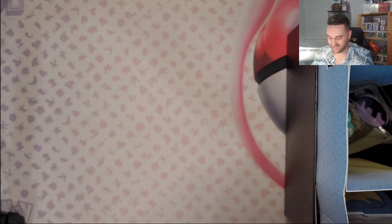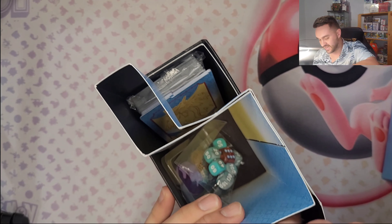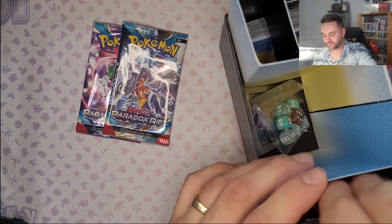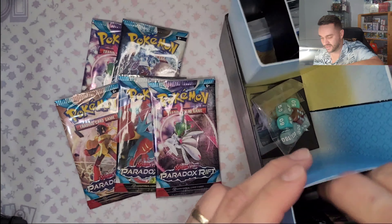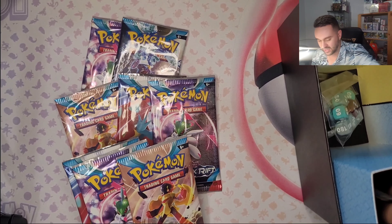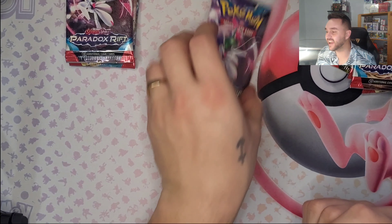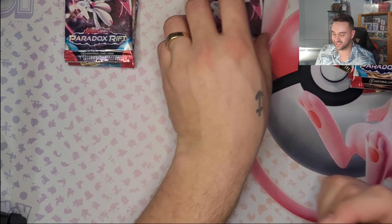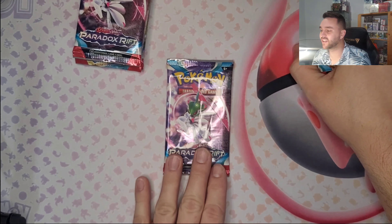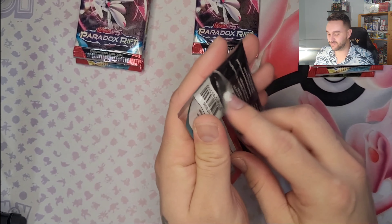We get some dividers - that's gonna stay in! And for what you guys are all here for: six, seven, eight, nine packs! This one's gonna be the pack that's gonna have Roaring Moon and beat us up! So we have Wifey's pile, we have my pile, and we have the leftovers pack, because nine is kind of hard to separate into two!